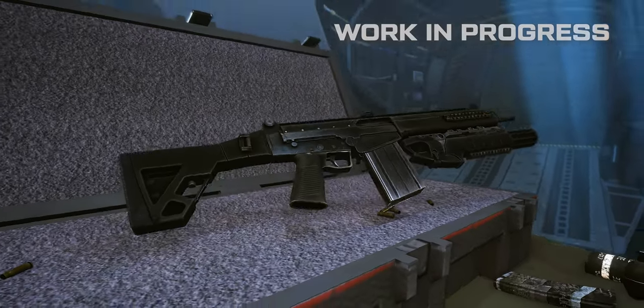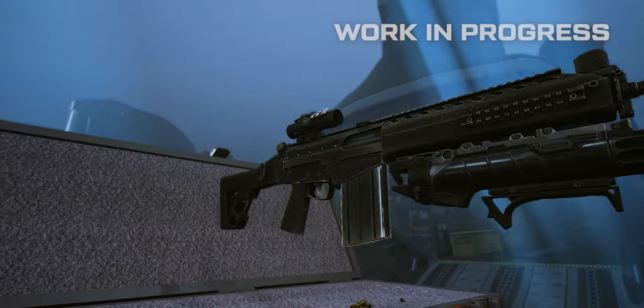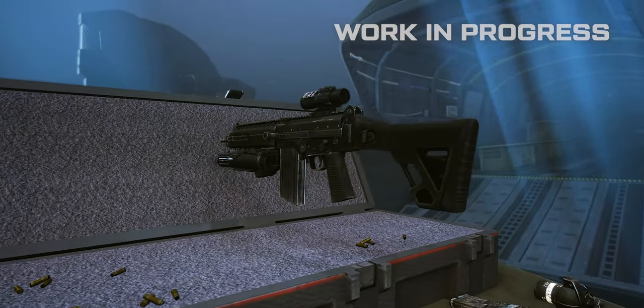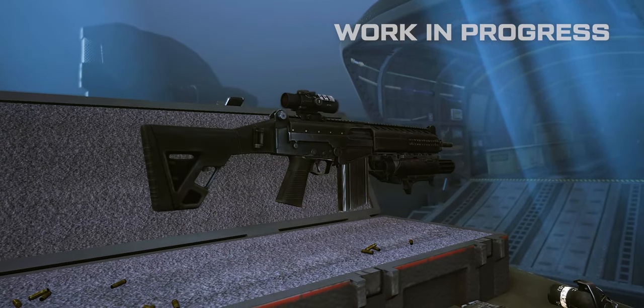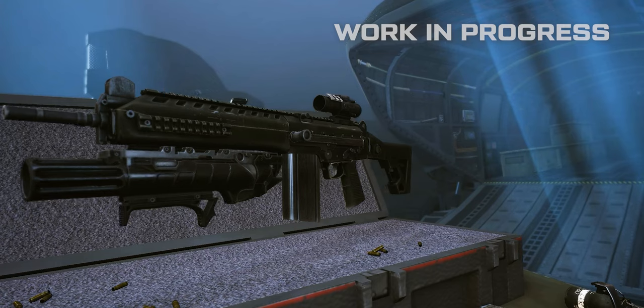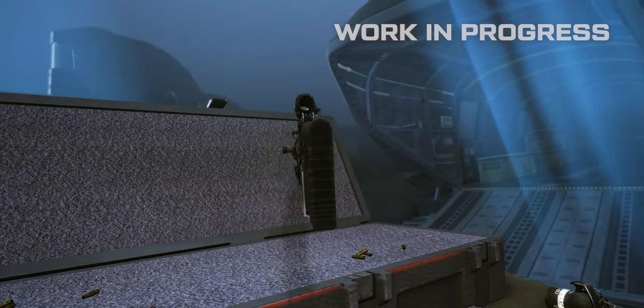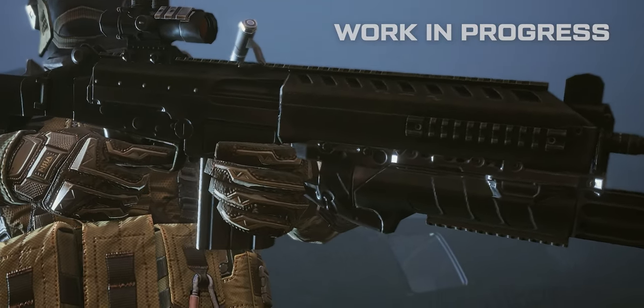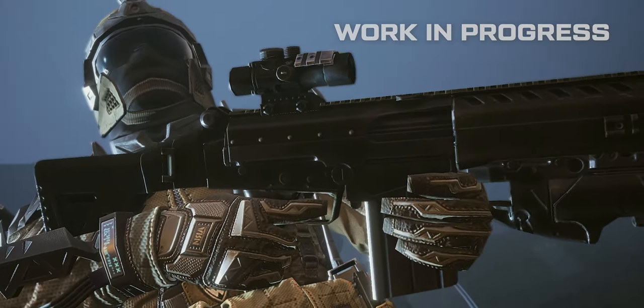Rifleman, rejoice, because we have an upcoming novelty just for you – a new rifle, the Imbal IA-2 Assault. The rifle was adopted by the Brazilian army to replace an outdated FN FAL and M16A2. The novelty offers very unusual characteristics for a rifleman weapon. It has very high damage but a quite low rate of fire. The Imbal IA-2 Assault is perfect for sharpshooters. You are guaranteed to destroy enemies with just a couple of shots.